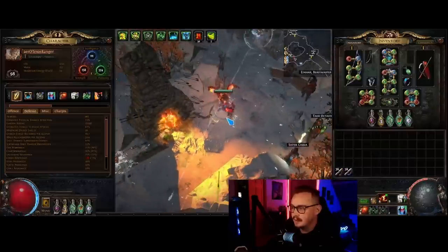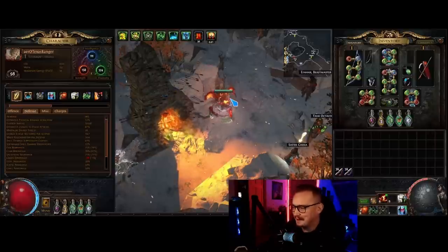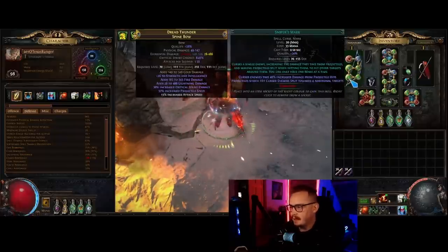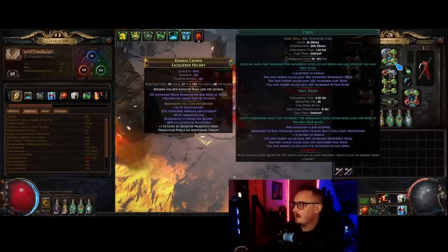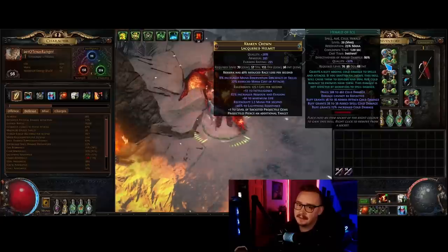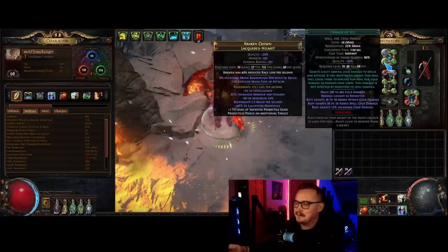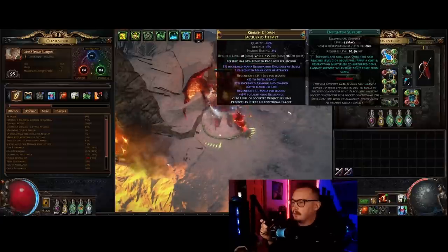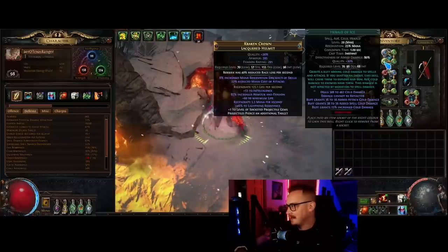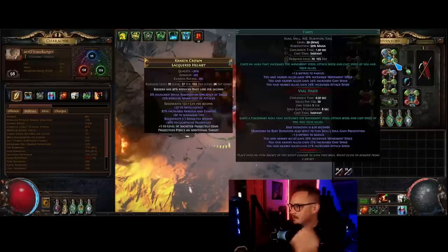In our bow we have a utility setup - Frenzy linked with Mana Forged Arrows as well as Power Charge on Critical Strike. This gives us instant Frenzies and power charges on all targets. We have a Mark on Hit with Sniper's Mark, all linked to Lifetap. That means the second we start channeling, our Frenzy goes off and it goes off pretty consistently - once I run out of mana it doesn't go off, but it goes off very consistently. Frenzies are always going off, getting us power charges and getting our leech started, which is really nice.